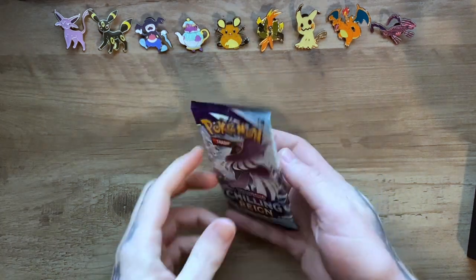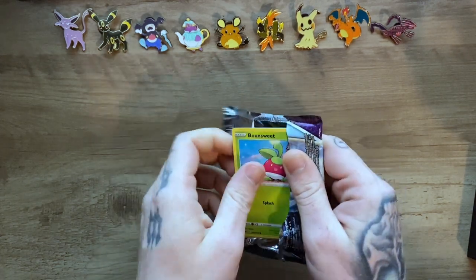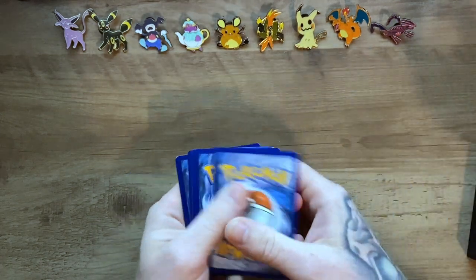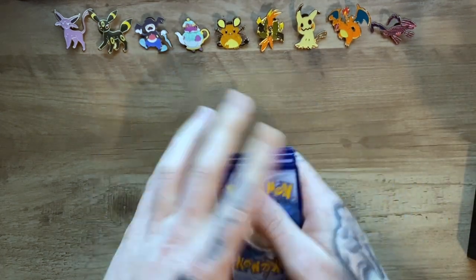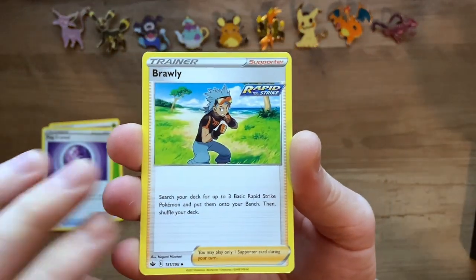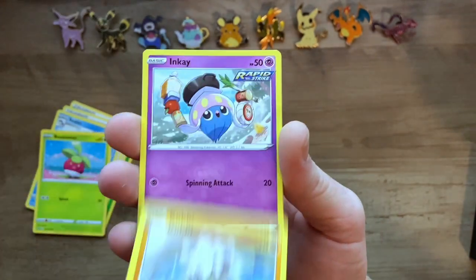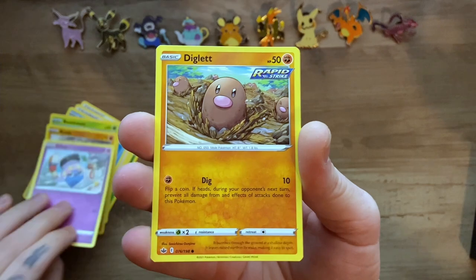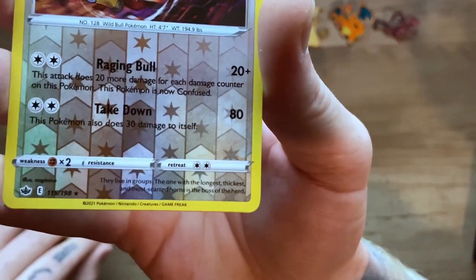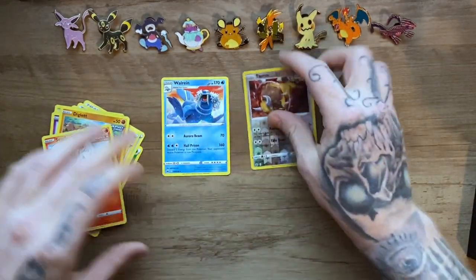Starting with the first one, we got ourselves an Articuno pack art. Don't forget to like and subscribe, guys. So we got ourselves a Leaf Energy, Fog Crystal, Brawly, Clio — how's your guys' experience been with this set? Let me know in the comments because my experience has not been super great. We got ourselves a reverse holo Tauros and a Wubbuffet non-holo rare.